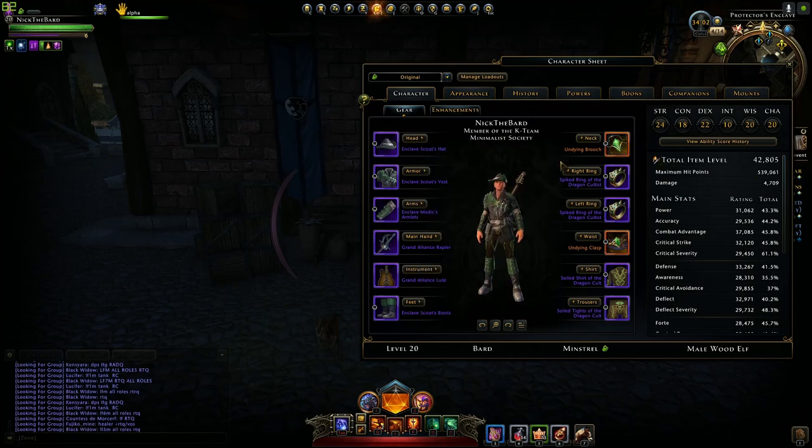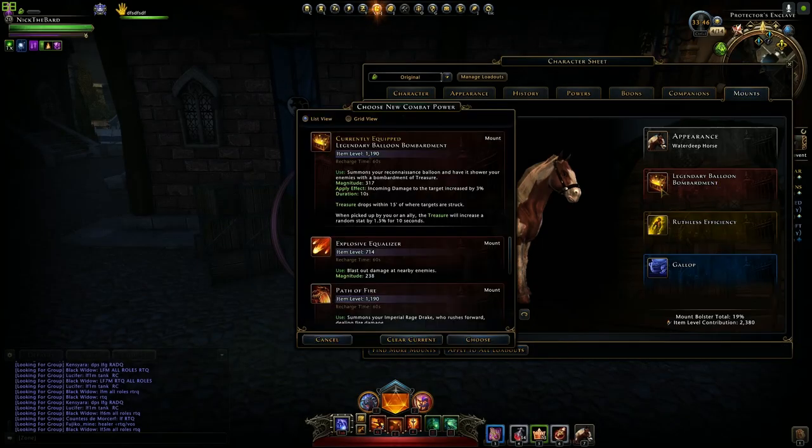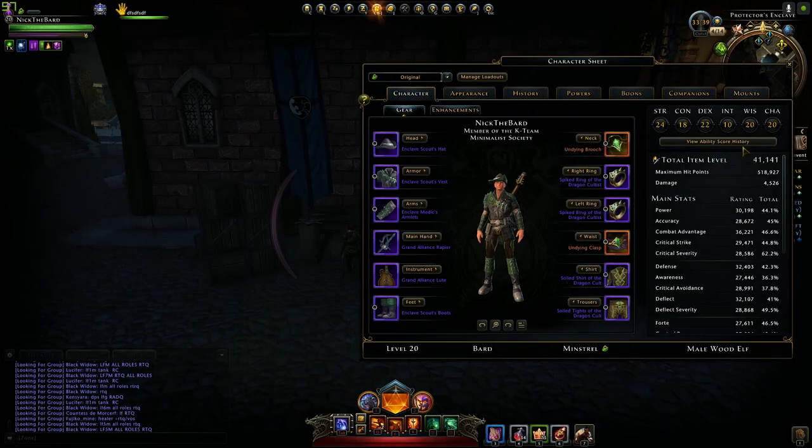Again, like I keep saying, you're just trying to get item level gains here. I'm at pretty much 42.8k right now. I want to demonstrate that if you have a lower-rank companion summoned, or your mount slots are on lower-rank abilities, it affects your item level.